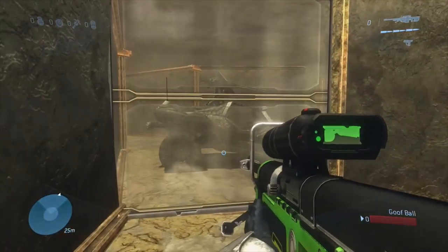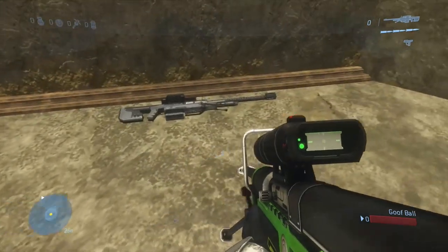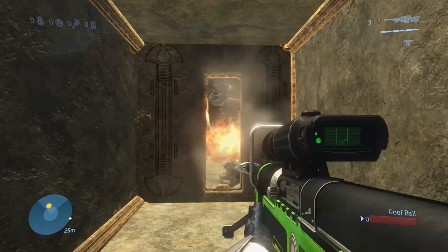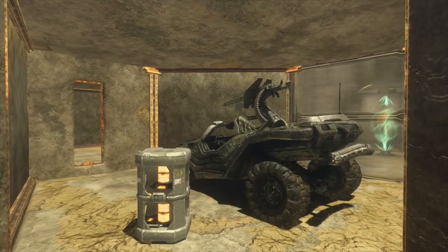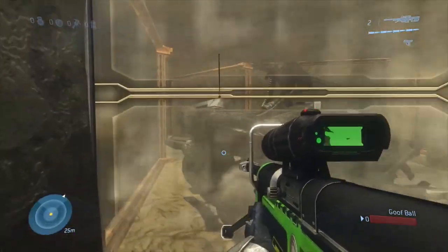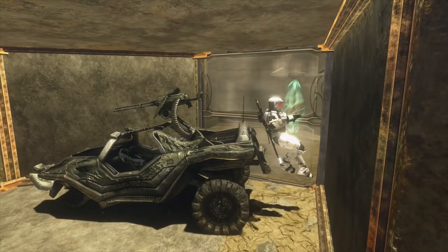Next is the underground maze. As you can see in this room, you can see the warthog through the glass. This is a pretty simple puzzle — you just have to go through the maze, go to the opposite end, and then blow up the fusion coil. The explosion will push the warthog up against the wall and then you can interact with the turret and go through the wall.